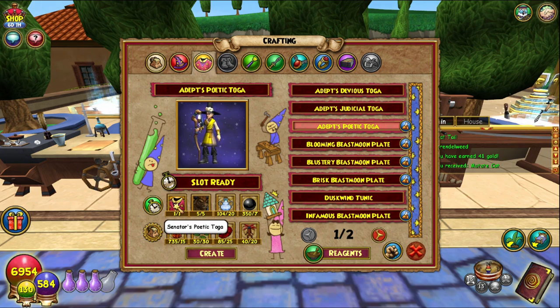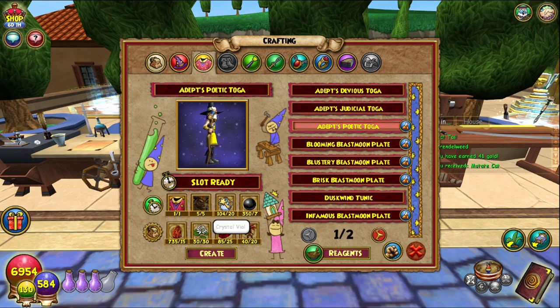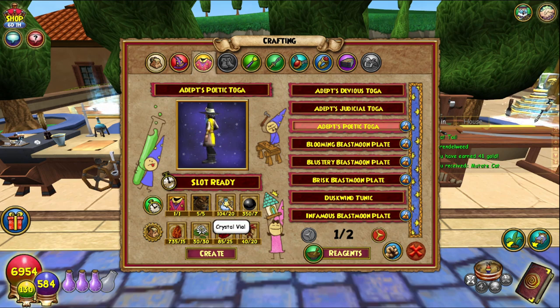One of the Senators — which again I would just farm the first boss and you eventually get it. Minotaur can be bought from Fitzhume. Crystal Vials are really simple to get — just buy them from a Reagent Vendor.